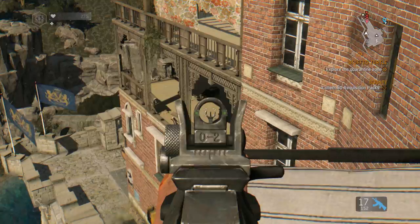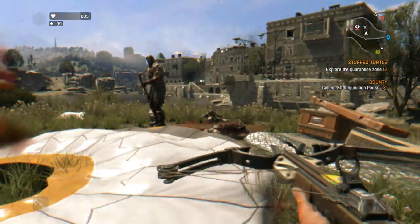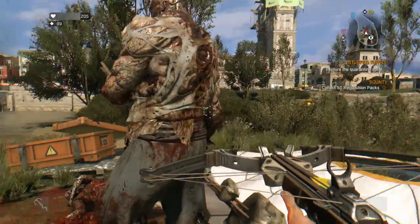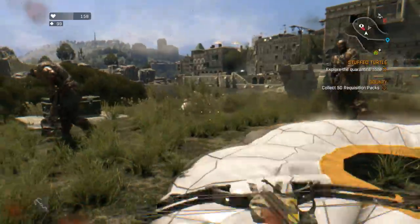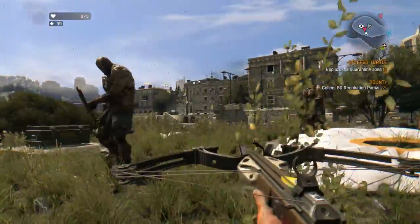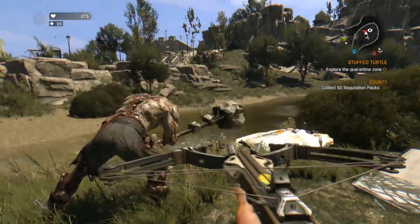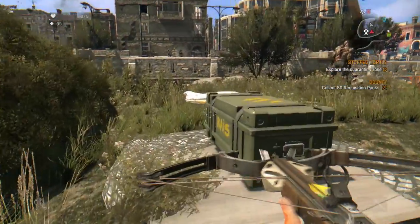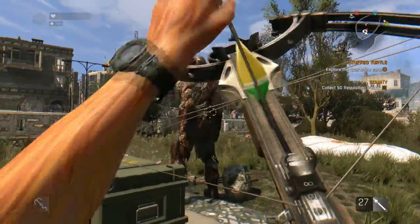Next up is the new zombie mutation: the mutated goon. This really just feels like a reskin. I didn't notice any differences while fighting them — they behave just like all the other big dudes with hammers. The way they made it sound in the trailer was that it was supposed to be like a rare spawn in Old Town, but it's really not. All of the big dudes you're going to find are now going to be the mutated goons, which is quite unfortunate. They go down just as quickly as they always did, but then again the crossbow is overpowered, especially if you land that headshot.